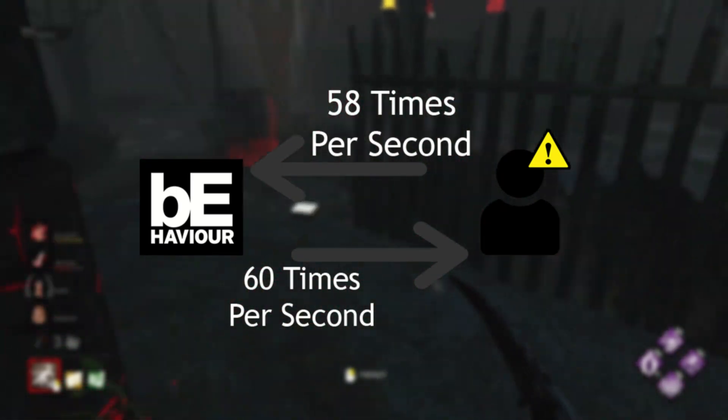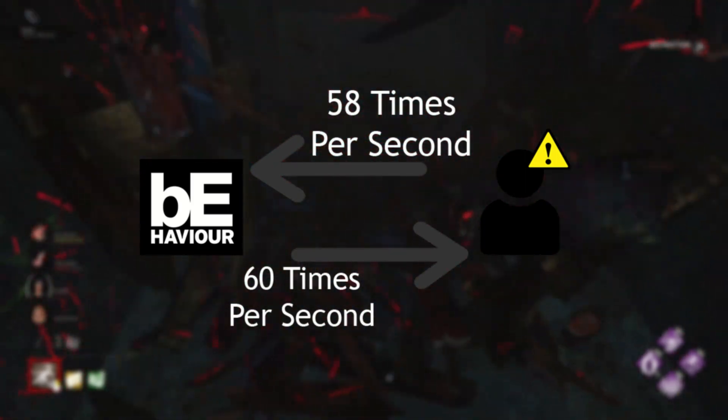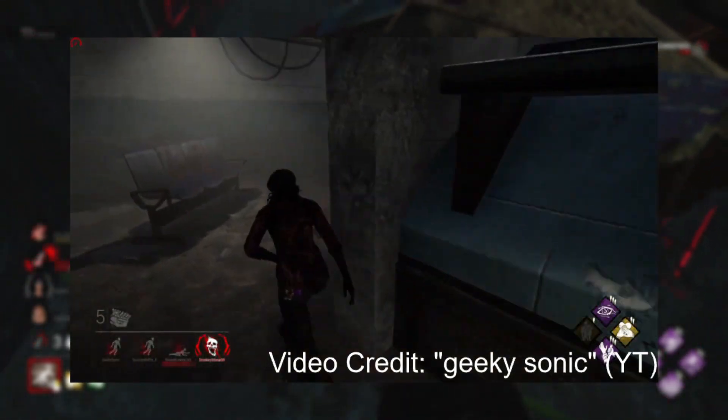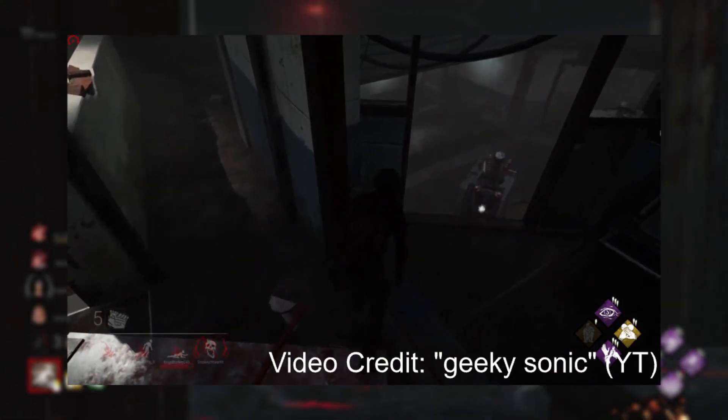The server may receive your location later than intended, making it see your current location as impossible, and in turn tries to correct it by moving you. This actually used to happen a lot in Dead by Daylight back when the connection was peer to peer, meaning the players connected to each other instead of connecting to a server.